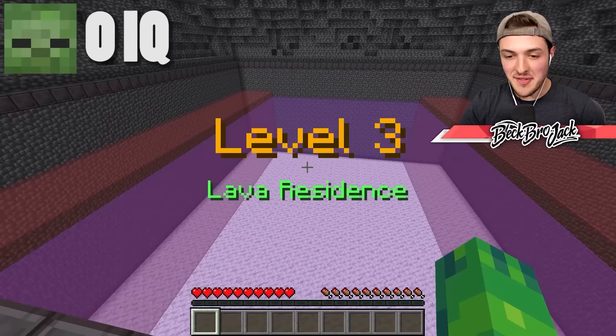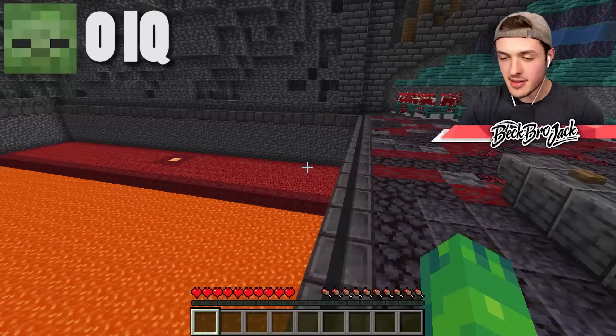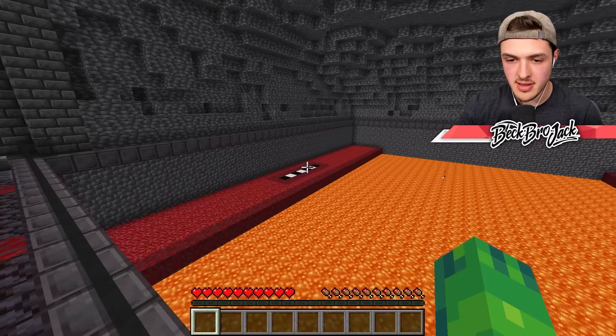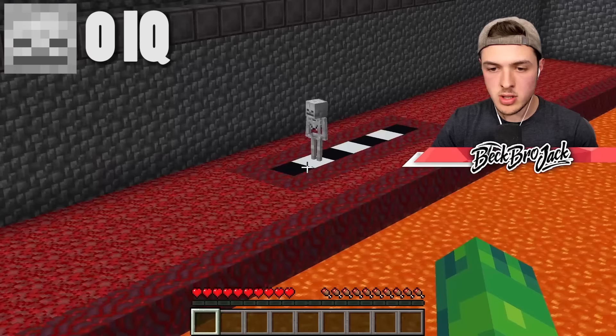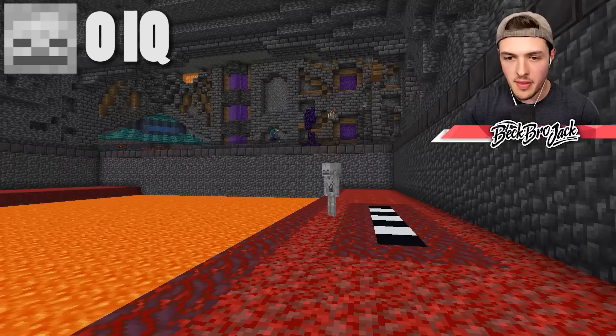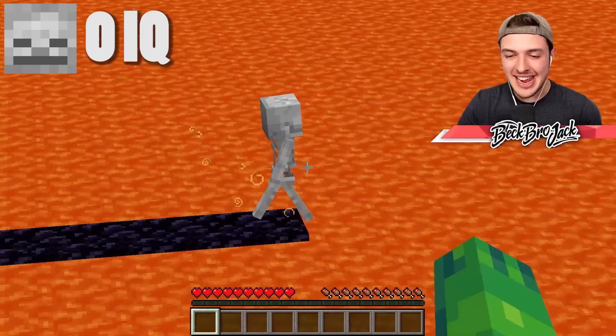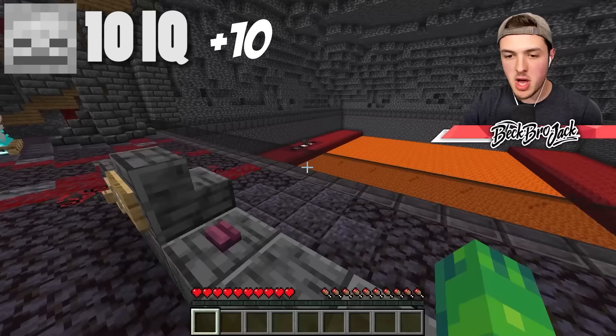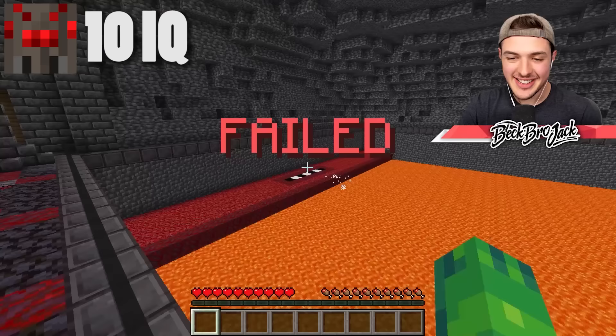Level three is lava resistance. Let's see how Minecraft mobs do getting from this side to that side. Zombie, don't let me down — not three times in a row! It jumped right in. Mr. Bones, it's looking around, probably figuring it should not jump into lava. Then it threw a fire resistance potion on itself — wait, what? It's able to walk to the other side, turning the lava into obsidian. What kind of witchcraft is this? The skeleton is smarter than we thought. Spider jumped in immediately — some of these Minecraft mobs are dumb.